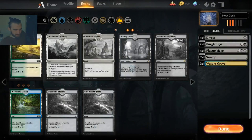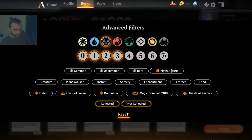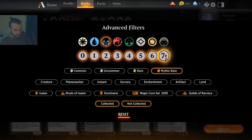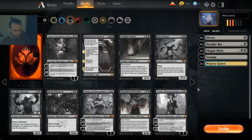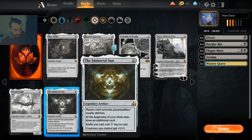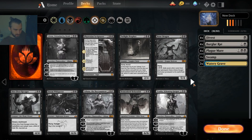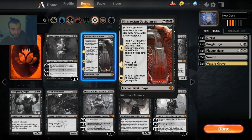Looks good, feels good to have some nice lands. We are also going to use a mythic wildcard. Let's have a look — how about a Karn? It's either Karn or Immortal Sun. If we have a look at black, what we could make out of our mythics — Frexian Scriptures, which I actually like.